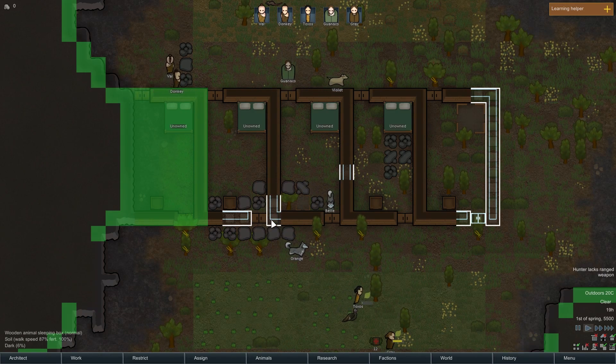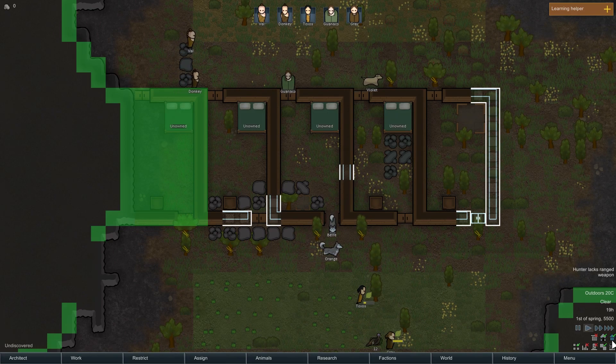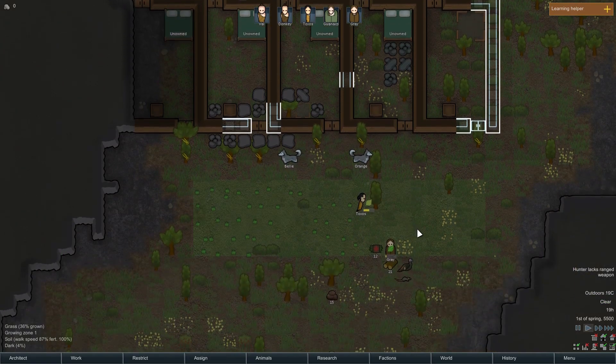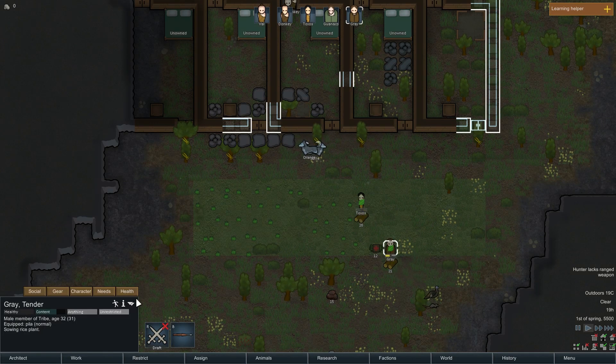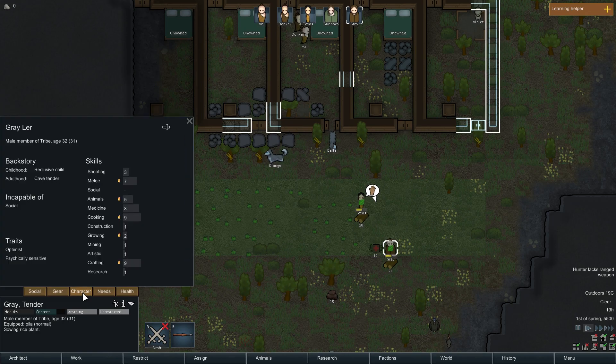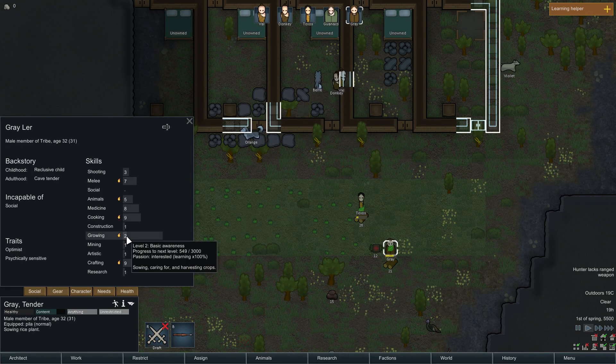That is now a completely finished room, which is nice. We've still got a little bit of wood that we need. Are you still sewing, Grey? Oh, Grey, he's so good. He's really trying his best. He's already got level two growing though, so he's not doing a bad thing.